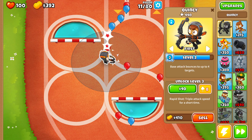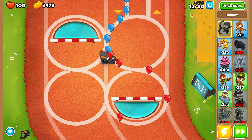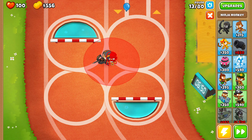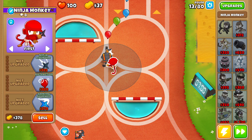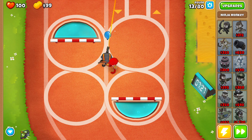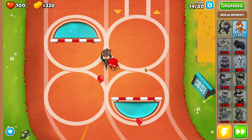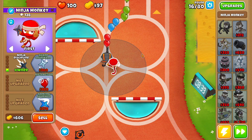Leave Quincy on first targeting — don't place him on strong, just first should be good. At the end of round 12, place a ninja closest to the top and to the right of Quincy, as close as possible toward Quincy and then toward the right. A spot around there should be good — you can see the ninja can target all four loops. It's important to place the ninja just like that because later you'll have room for a boomerang and an alchemist in the central spot. In round 15 when you see the pings coming out, use Quincy level three, and also upgrade the ninja to 1-0-0.